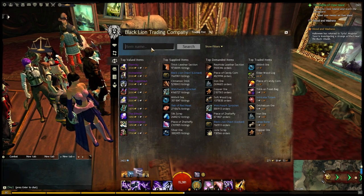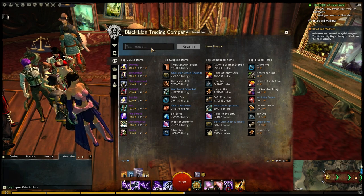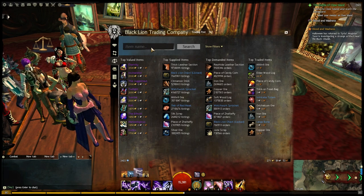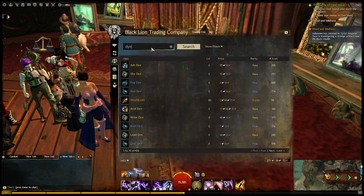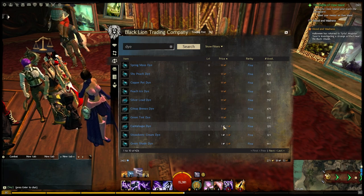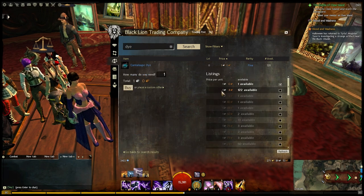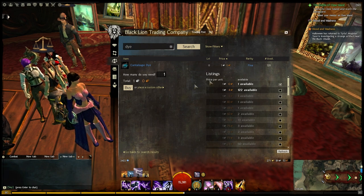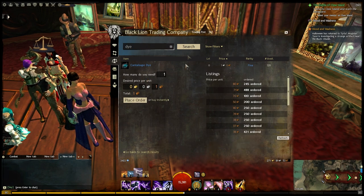One of the commodities I tend to do this with are dyes. This also works for mini pets, some consumables, and even some crafting materials — anything that gets traded very frequently works fine. Let's use a one silver example because that's easy math. Let's say I want to buy the cantaloupe dye and resell it. The first thing you have to check is: is there enough margin in this to make it worth it? If I buy this item for 80 copper and post it with the 15% fees, do I make it back if I sell it for one silver or 99 copper?